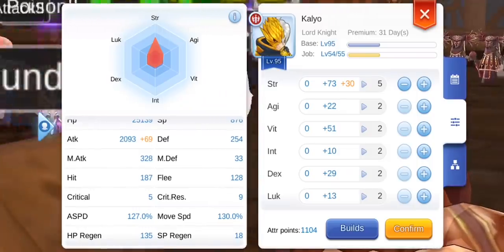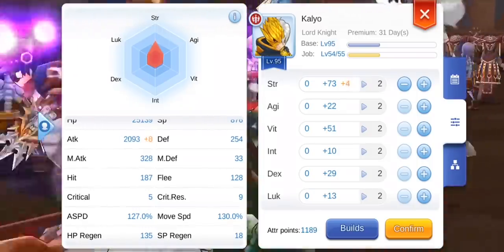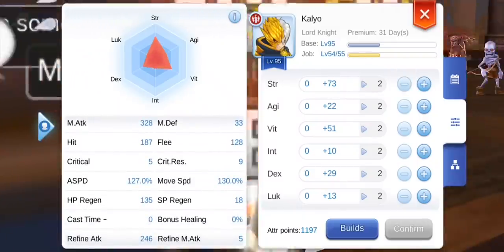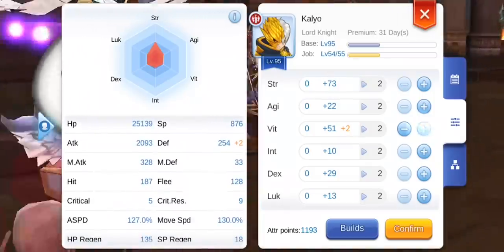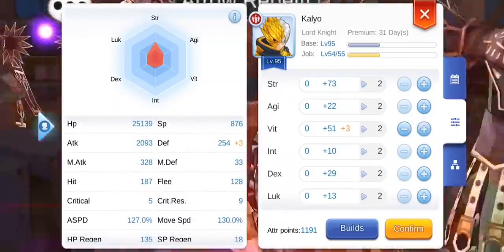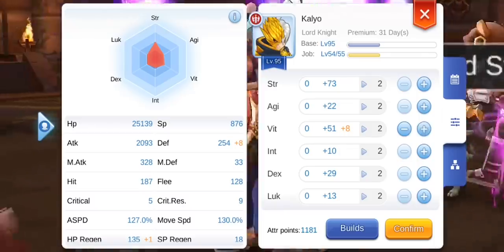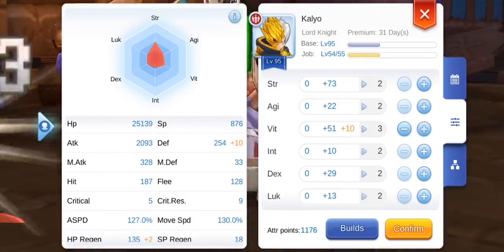The second stat is vitality, or VIT. This measures the survivability of a character and provides a variety of benefits. First, it increases the maximum hit points, or HP, of a character. It also reduces damage from physical attacks and reduces status infliction rate and duration by a certain amount.